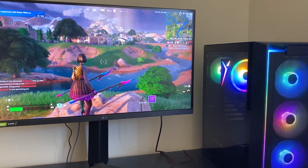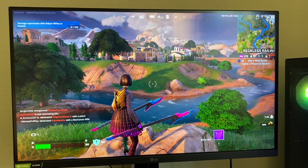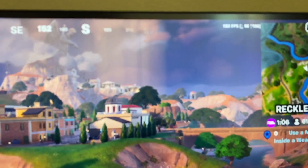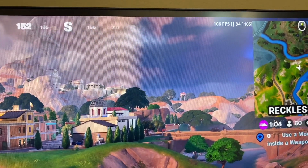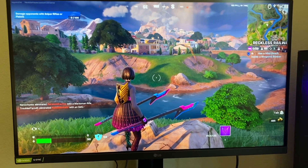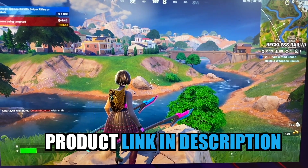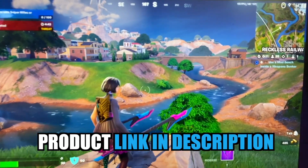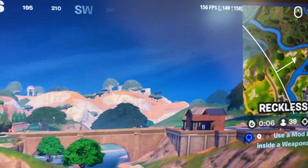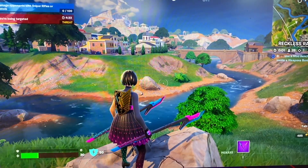Here is Fortnite at 1440p — again, higher than 1080 — on their max settings, which are called their epic settings. If we take a look at the top here, you can see we're getting about 102 frames, which is very impressive at these extremely taxing settings. Now dropping down to high settings and 1080p resolution, our frames are roughly about 153, which are really impressive frames for these detailed settings.